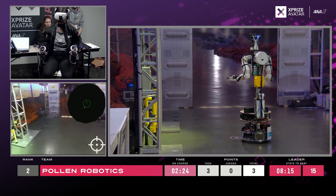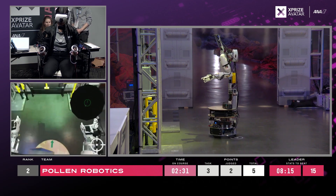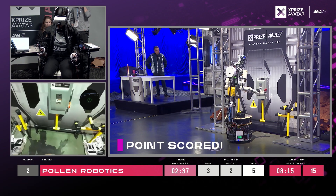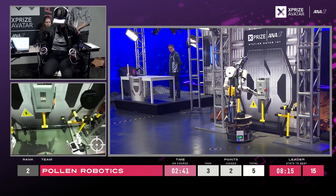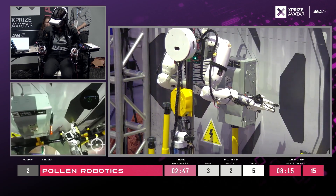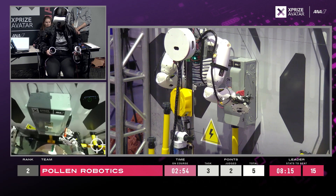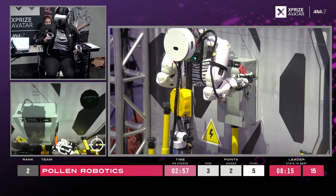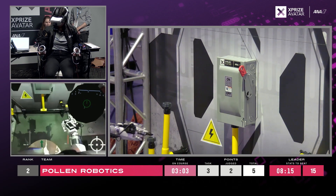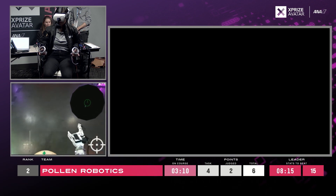I'm going to navigate over here and turn. I'm going to attempt to get close to the switch. I'm going to lower my arm into tucked position, get as close as I can to the switch. Then I'm going to close my gripper and use this arm to bring up the switch. Perfect. I'm going to go back. Looks like I opened the door, which was great.